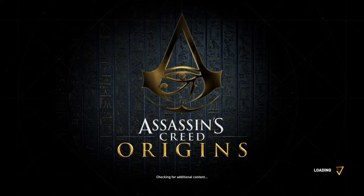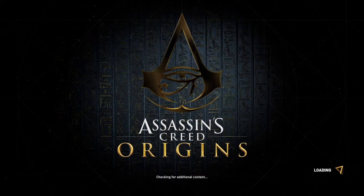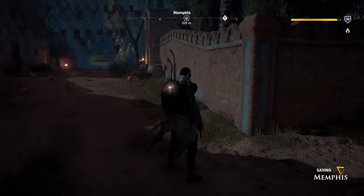Hi everybody, welcome back to my 100% walkthrough of Assassin's Creed Origins. On this video we are going to be doing another side mission in Memphis. It's a follow on from the children on the streets. This one's called Mortem Romanum.